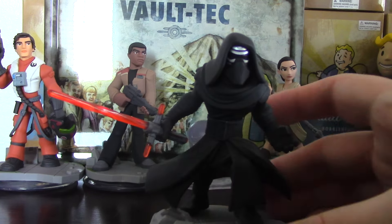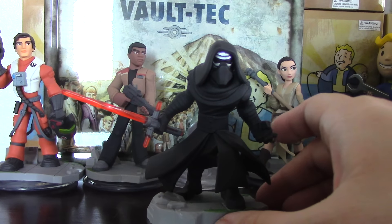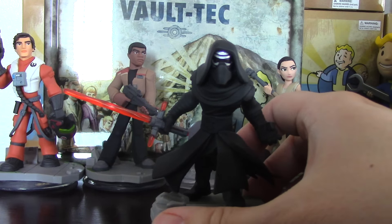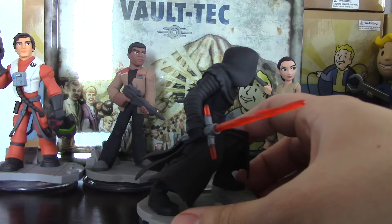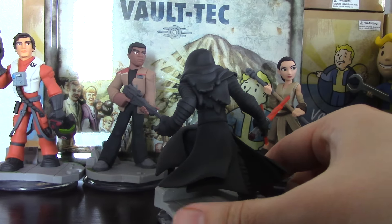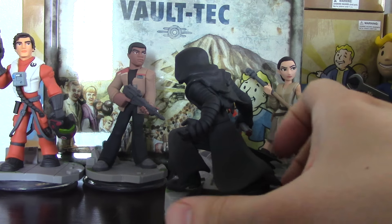And boom — Kylo Ren. Coolest looking figure I would say. His lightsaber has a cross guard on it. There's pretty good detail on all these figures, and his cloak wraps around — it's very cool.